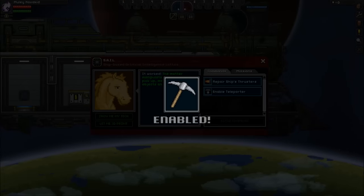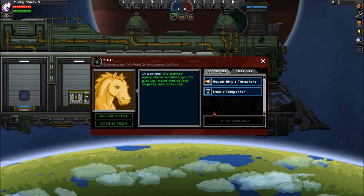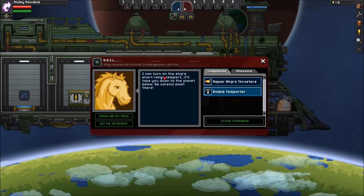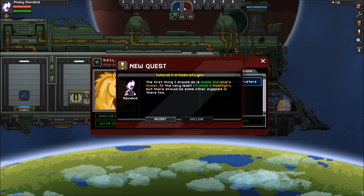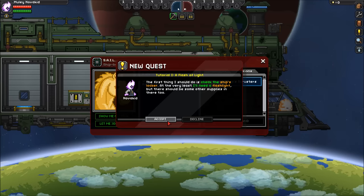Excavation mode, which is the R key. It worked — enables you to pick up stuff, move, collect objects, materials. We can enable the teleporter. You can turn on the ship's short-range teleporter — it'll take you down to the planet below. Be careful down there. The first thing I should do is check the ship's locker. At the very least I'll need a flashlight, and there should be some other supplies there too.